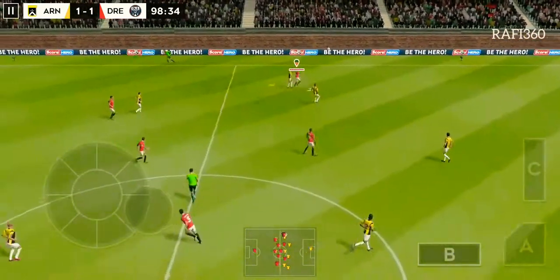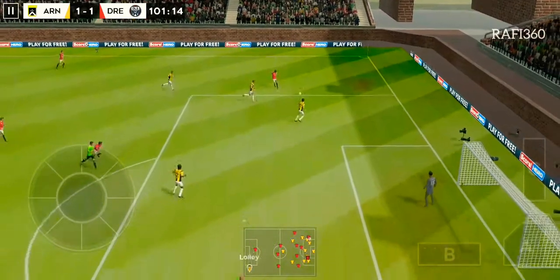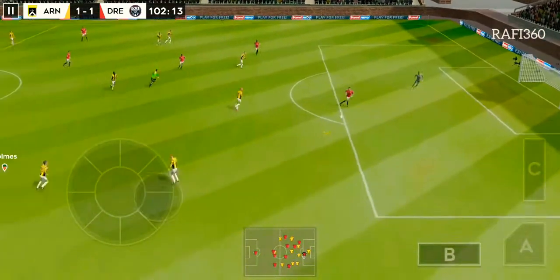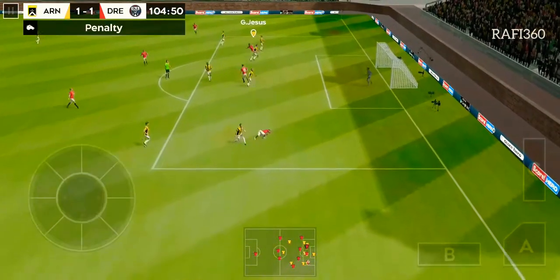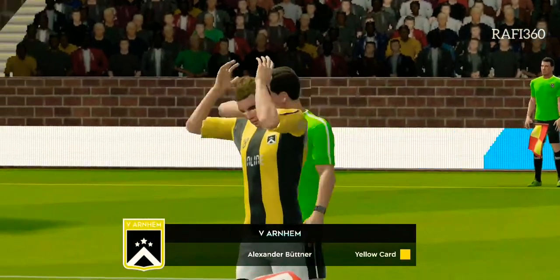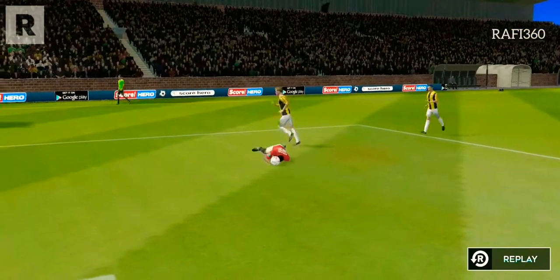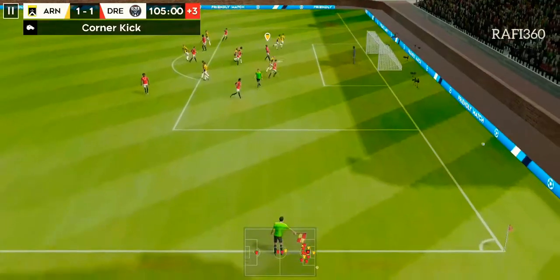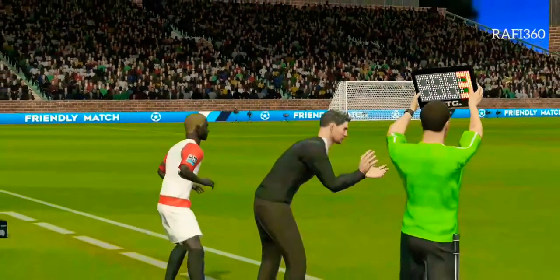Cleared forward by the goalkeeper. He chooses to throw this one out — now this could be costly. No doubt at all, that's a penalty! That will be a booking — yellow card, he'll feel that in the morning. So much pressure. The goalie comes out on top. The board has gone up, we're going to have three minutes of stoppage time.